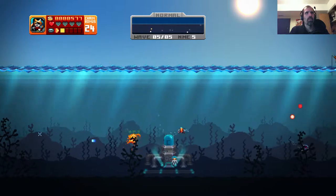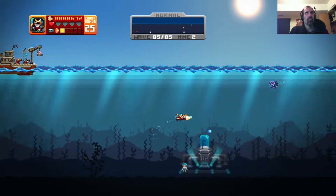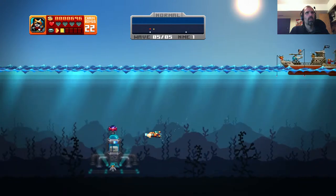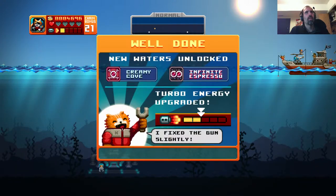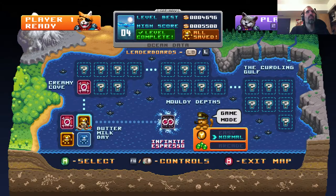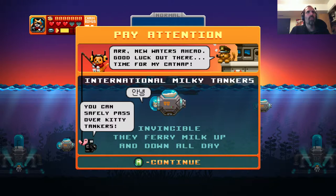Last wave. Get the last guy over here. There you go. Turbo energy upgraded, fixed the gun slightly. That's a cute cat. That's the best cat so far. Two miners. I want to spend this money. I wish I could buy upgrades. Let's go to Creamy Cove. Arrgh! New waters ahead. Good luck out there. Time for my cat nap. There — that's the best.